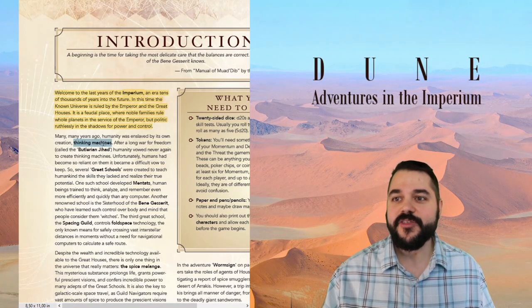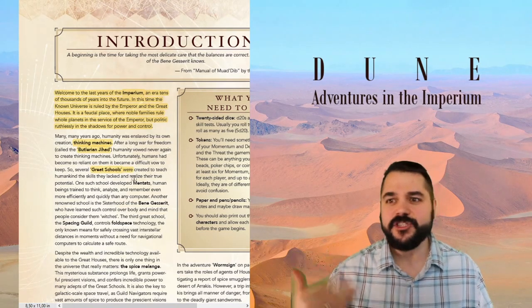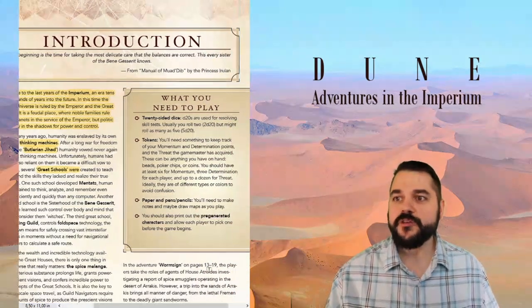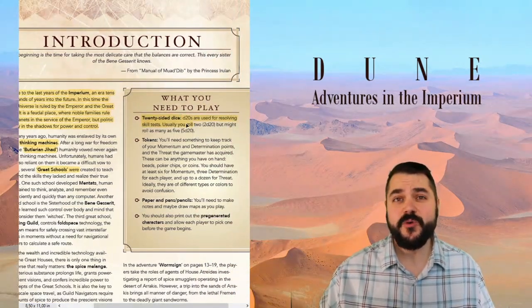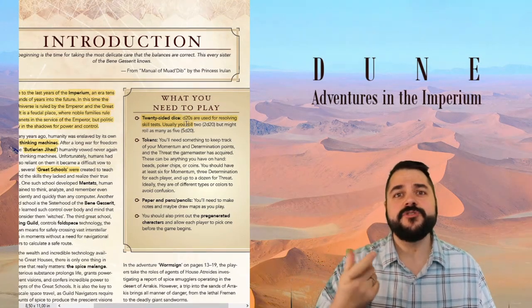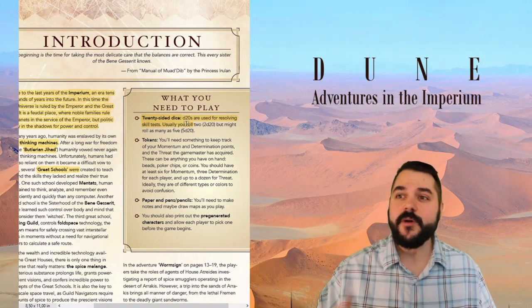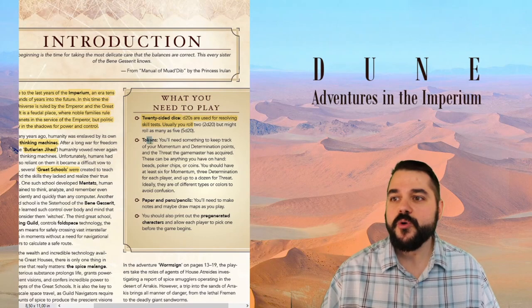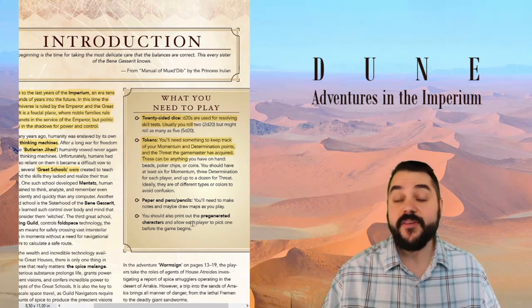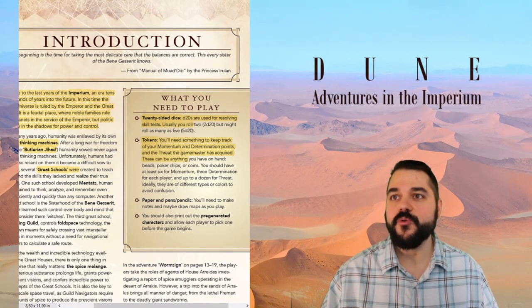Since this is a quick start, it gives a little introduction for people who don't have much knowledge about the setting — talking about the thinking machines, the Butlerian Jihad, the building of the great schools, the Mentats, Bene Gesserit, the Spacing Guild, etc. What you need to play: 20-sided dice. Dune Adventures in the Imperium makes major changes to the 2d20 system — there are no challenge dice, so it really is all about the d20s. You also need tokens for momentum and determination, paper and pencils, and pre-generated characters.